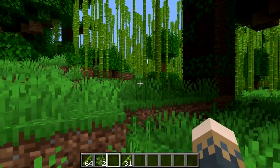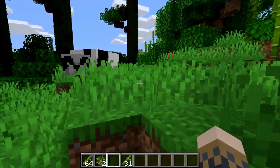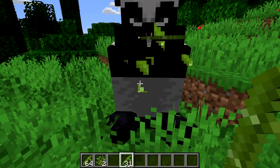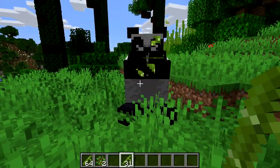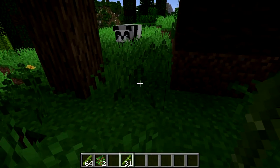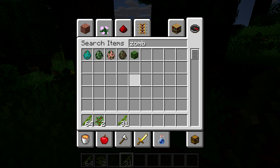Basically, you can tame pandas with two types of food: bamboo and cake. You can make pandas breed by feeding them while they're next to each other, and they will give birth immediately as you've seen. If you hold bamboo in your hand after you've tamed one, it will keep following you.